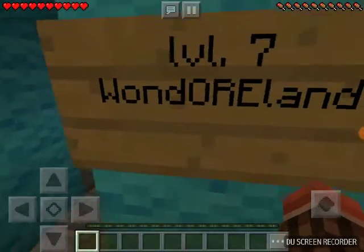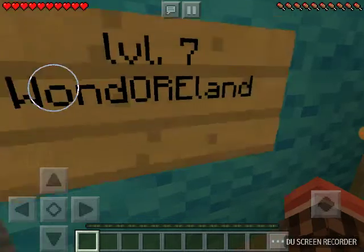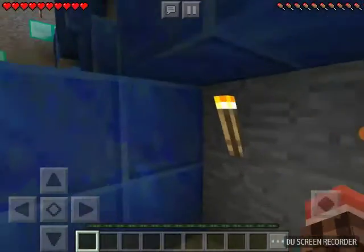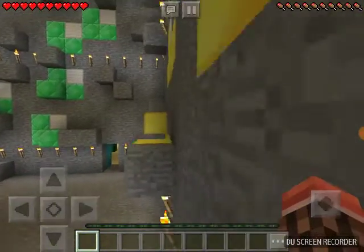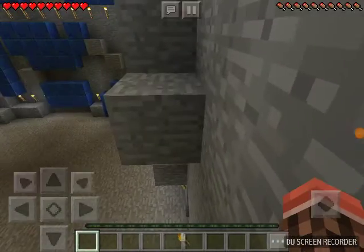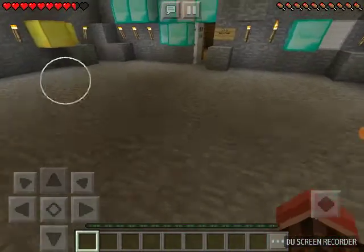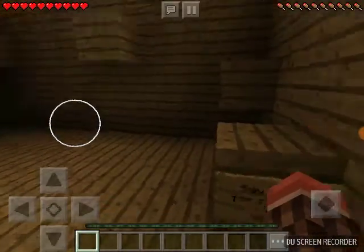Level 7: Wonderland — oh, Wonderland! I get it because there are a lot of ores around here. It looks like there's parkour, so I must have to do some parkour to get somewhere. Let's see — the beginning of the parkour might be right here. I'm gonna do a little bit of parkour and see if I can find the button, because I'm assuming you have to do parkour in order to get to it.